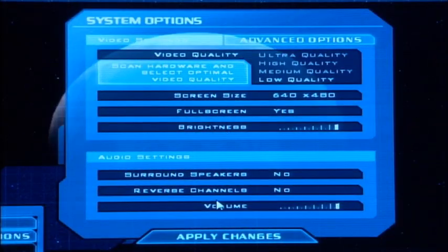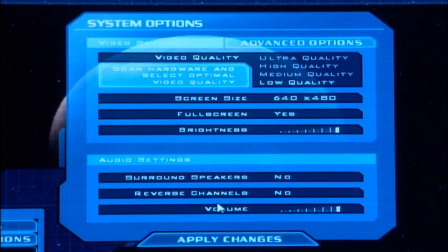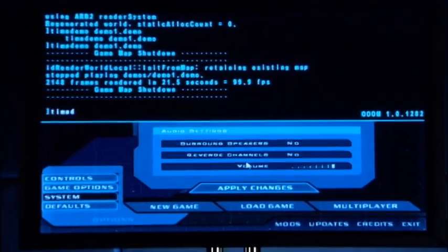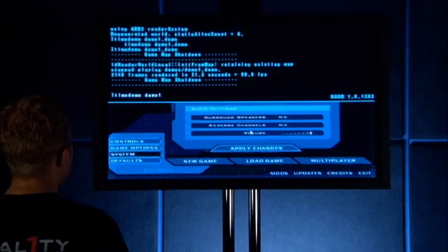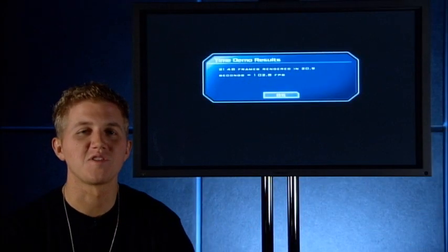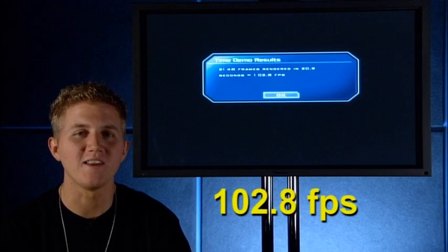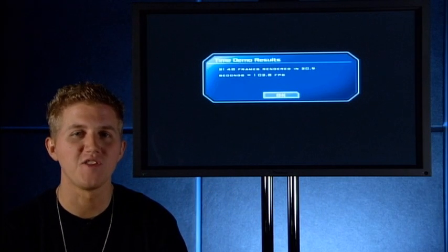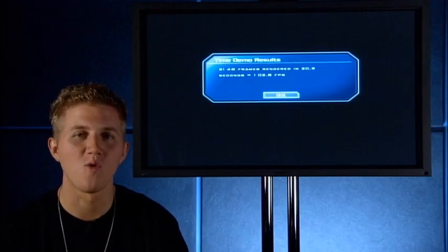Now we're on the fatality settings — the lower settings — basically to optimize your gameplay and give you more horsepower, more frames per second. Hit Ctrl, Alt, and Tilde again, then type 'timedemo demo1'. The results are back: 102.8 frames per second. That's twice as good as the previous 59.1 frames at ultra high quality.